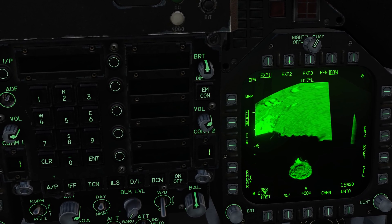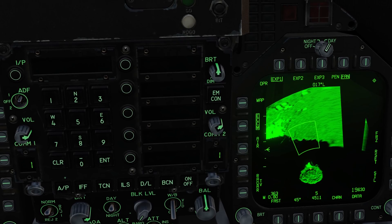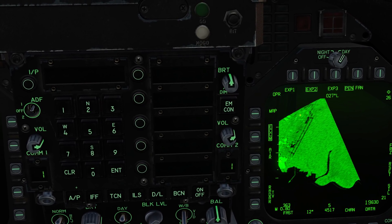Let's drill down to a patch map, EXP2. We have our trapezoid, so again we depress, hold, and slew it over the area we want to map, then release. Now we can really start to see the airfield take shape.